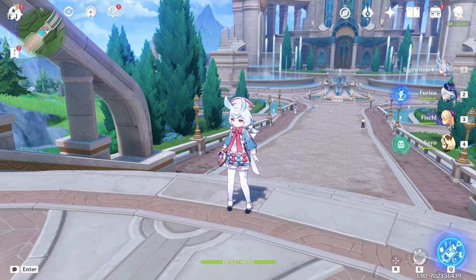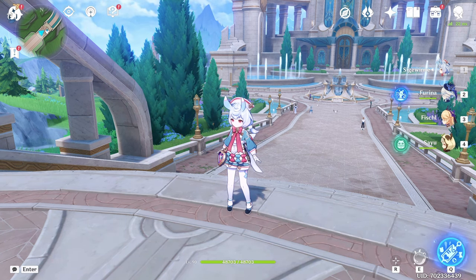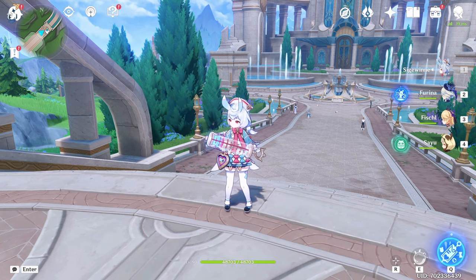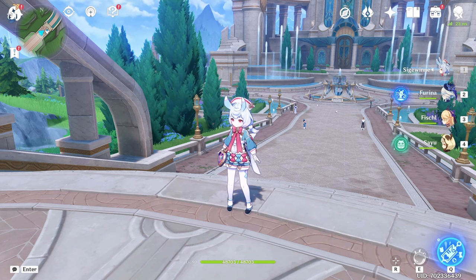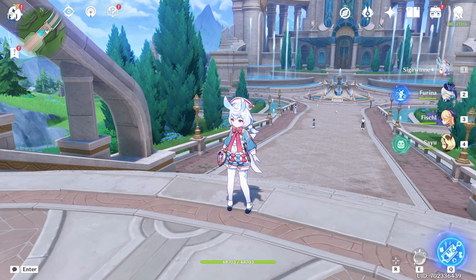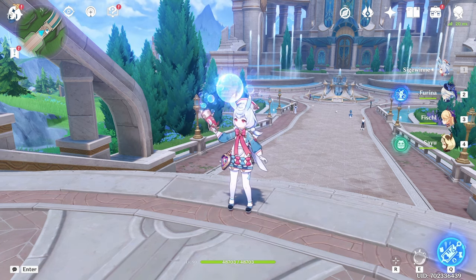Zhongli has better utility on his elemental skill, and he also provides better crowd control because he can petrify stronger enemies — she can only imprison small enemies. And on top of that, I think shields are better than heals because they also provide resistance to interruption. So if you want a character that does something similar, I think Zhongli is definitely the better go-to option. Anyway, that's it for my Sigewinne coverage — the live stream should be coming up soon next week sometime, so stay tuned for my coverage of that. Until then, have fun and bye bye.